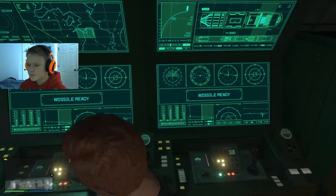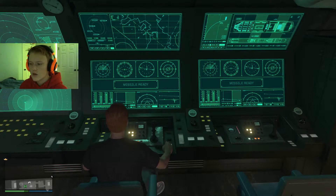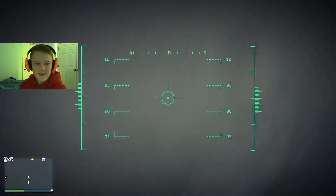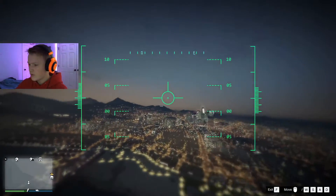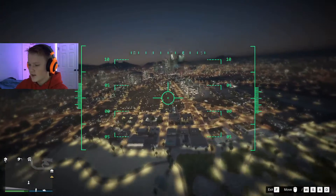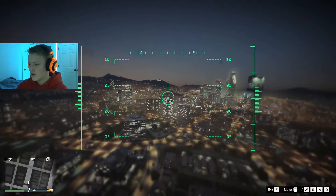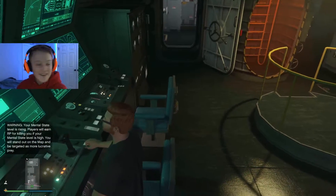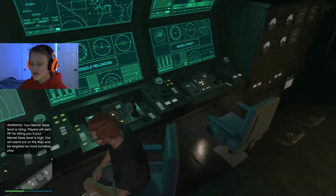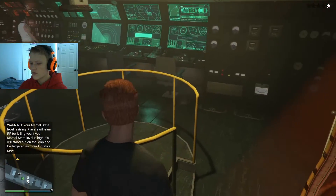These are missiles — so this must be the gunner position. It says 'launch a guided missile.' You left-click and move to guide it — that's going to be so cool for killing players. You can only use it once every minute or so.